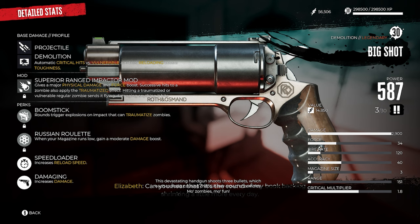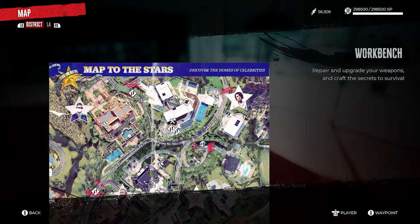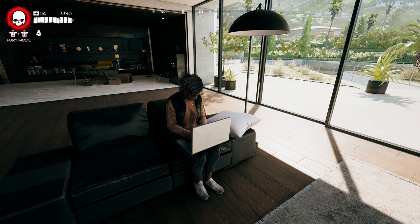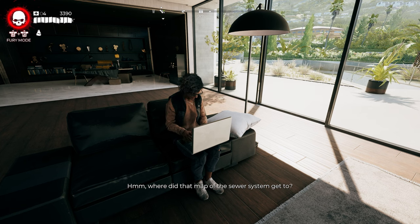The third legendary weapon is Big Shot, the legendary pistol. You need to have completed the entire main story — all 24 main quests. After that, head back to Bel Air and Emma's Mansion. Inside, look for Luciana, who's sitting on the couch with a laptop. She'll give you a side quest called It's Not Your Fault, and once you complete it you'll be rewarded with the Big Shot pistol.